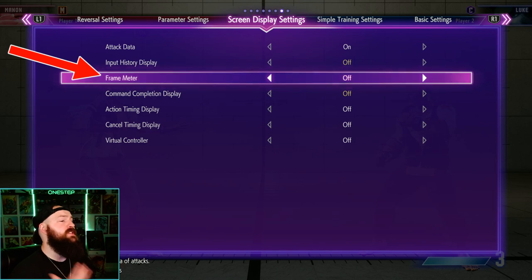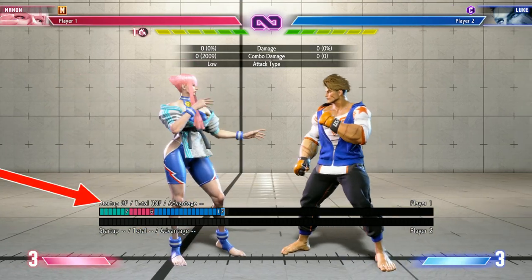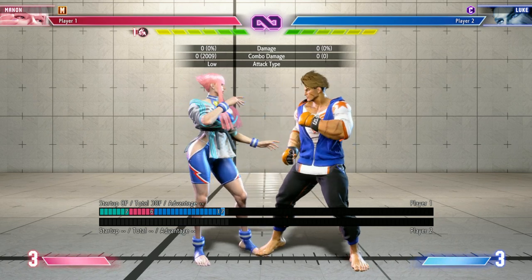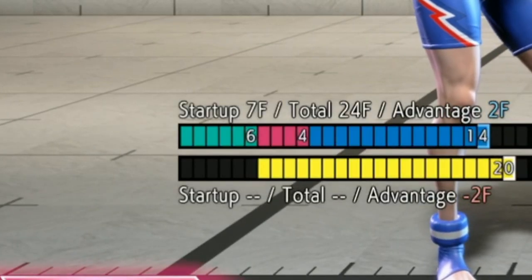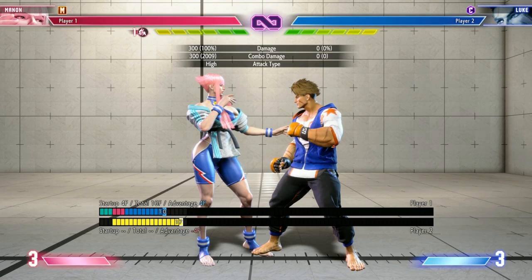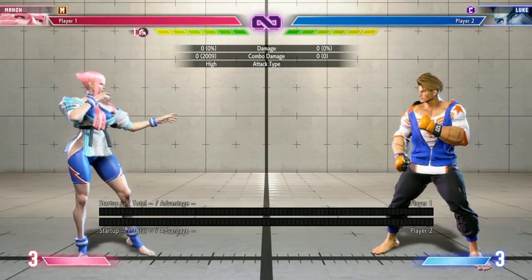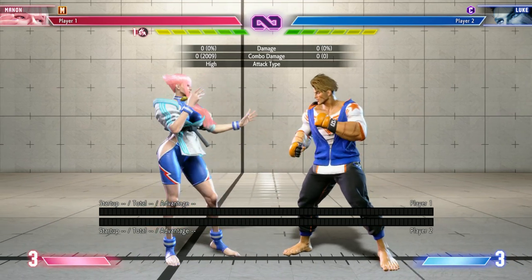Another thing I would turn on is the frame meter. This shows you the startup of a move, the total active frames, and the advantage you and your opponent have. For example, my medium punch has six startup, four active, and 14 recovery. My light punch has three startup and three active — so the light punch is twice as fast as my medium punch. My heavy punch is nine on startup.